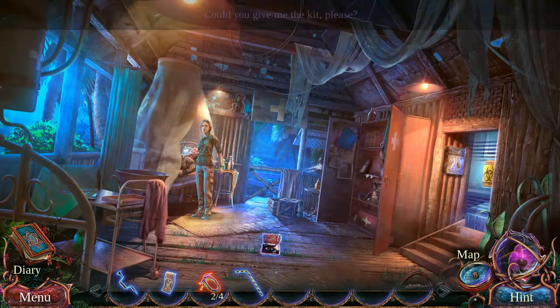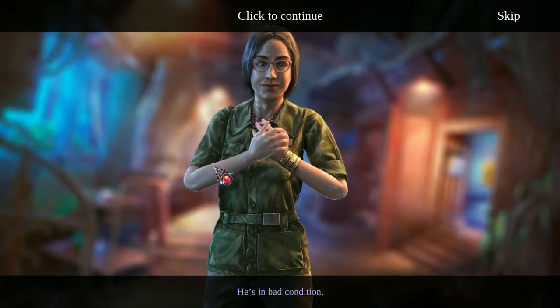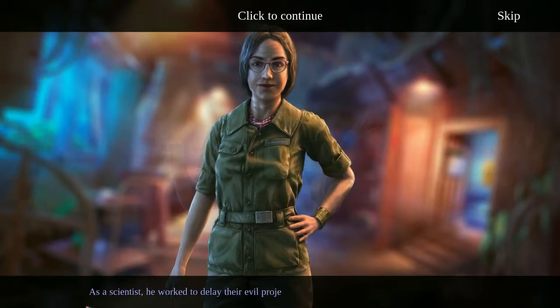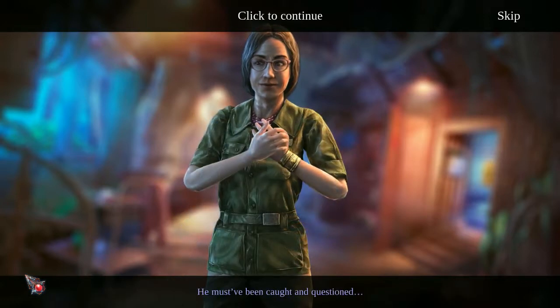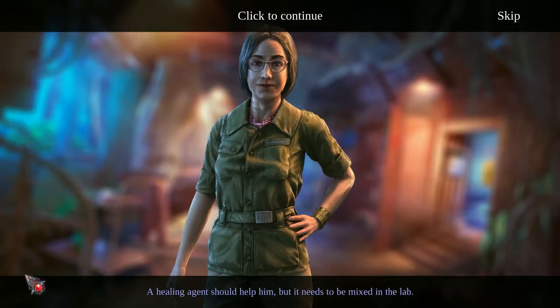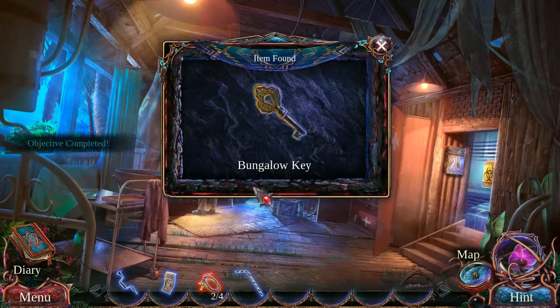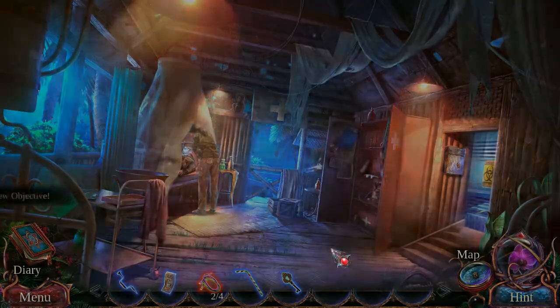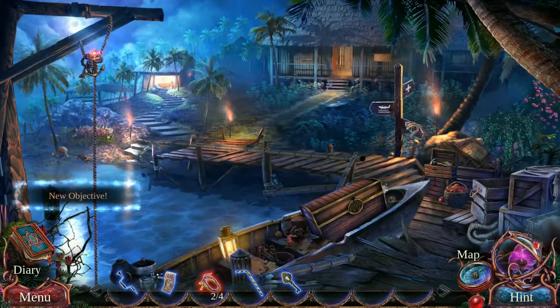I did not win any awards for this terrible performance in the Hidden Objects Scene. But the Hidden Objects Scene was fully logical, so I'll give it that. She wants the first aid kit — oh thank God she's a doctor. Alberto infiltrated the Dragon Clan's nearby research facility. As a scientist, he worked to delay their evil projects while I was searching for the flower of life. He must have been caught and questioned.